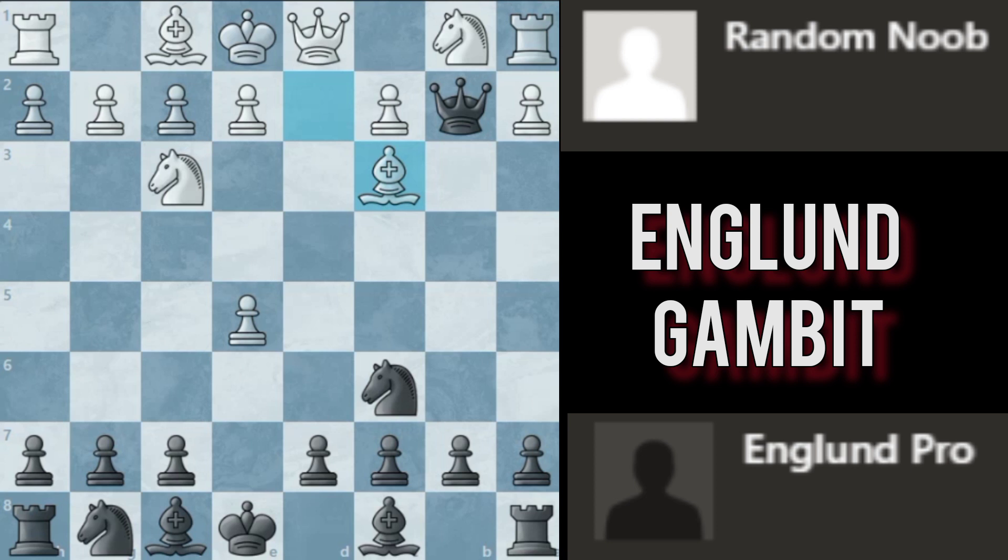You play the insane move bishop b4, pinning their bishop to the king. After they defend their bishop, you take, and after they take with the queen, you play queen c1 — checkmate!